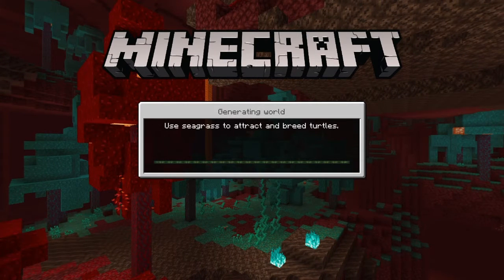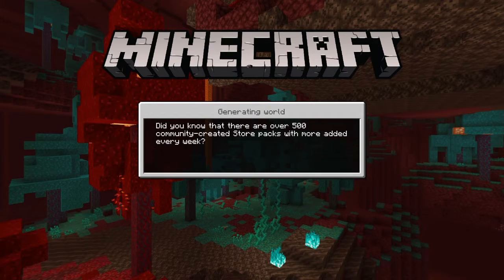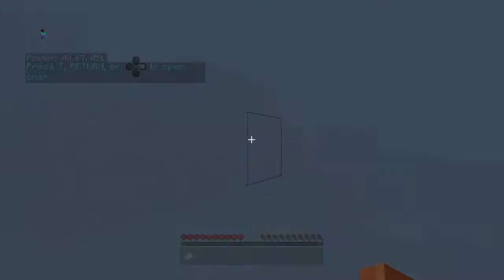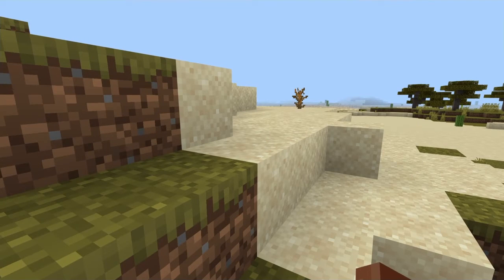Or you just enable cheats. The reason you do this is because you will lose the benefits of getting achievements. So everything you do now you will not be benefiting from getting those achievements. So now you go down and activate cheats.